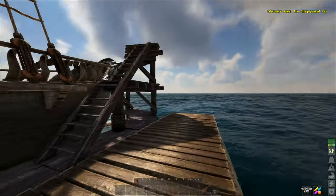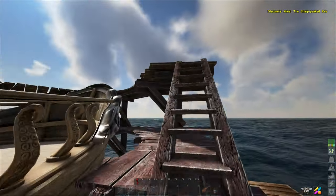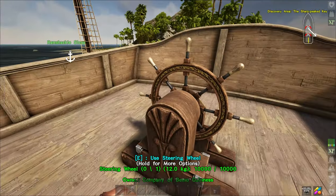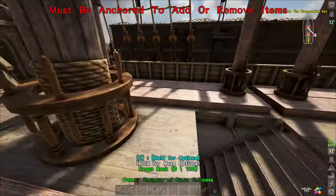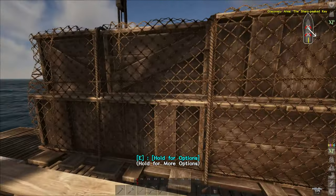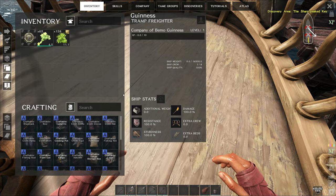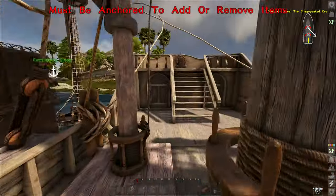This thing is massive! It's a little bit bigger than the other one - we've got these on the sides. Must be anchored to add or remove items. So it is double mast - I wonder if we can add a second mast on ours. Kind of the same setup, steering up here, a little office in the back, and the whole downstairs again. I like it - I don't like the double mast though. Our weight is 16,500! We can have up to a full crew.